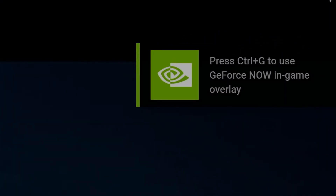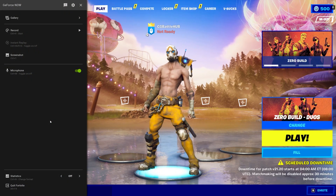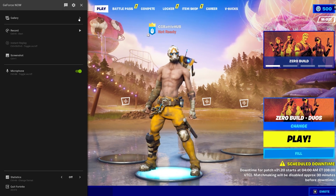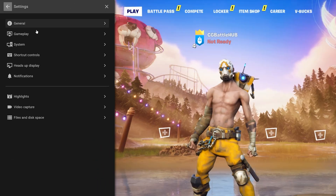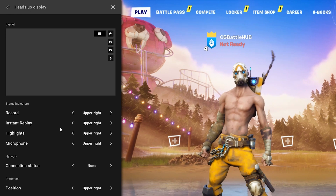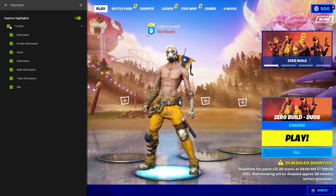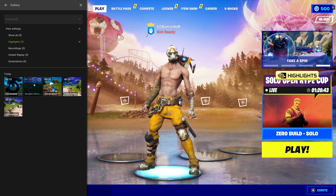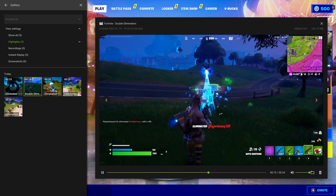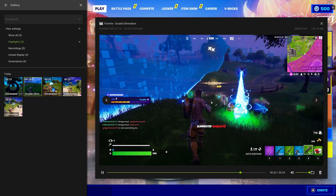While playing your game, you can access the in-game overlay by hitting CTRL-G. The overlay will slide out from the left and have various in-game options. The cog icon at the top will present the settings for the GeForce Now app, where you can change the streaming quality and the positions of the icons. GeForce Now also has the ability to capture certain highlights in-game for specific games — Fortnite is one of those games where it will save clips of certain eliminations and wins. The record, instant replay, screenshots, and highlight files are viewable in the gallery location.